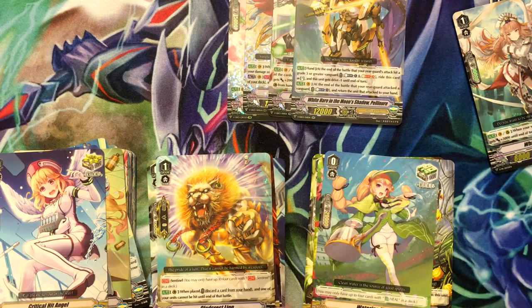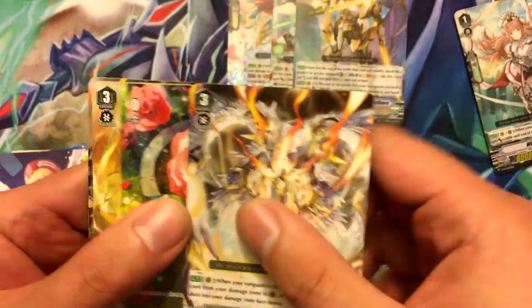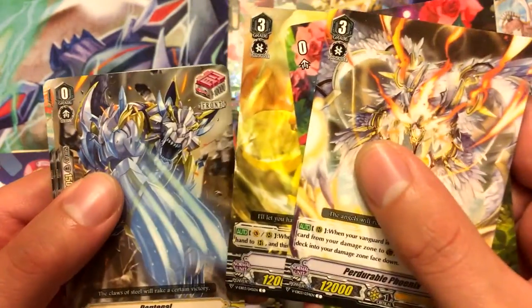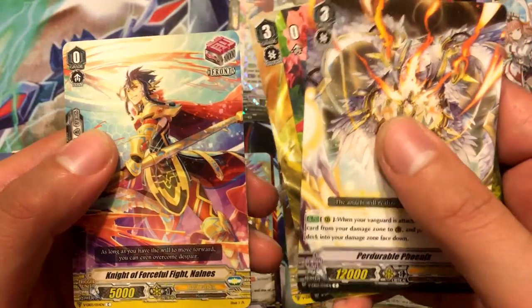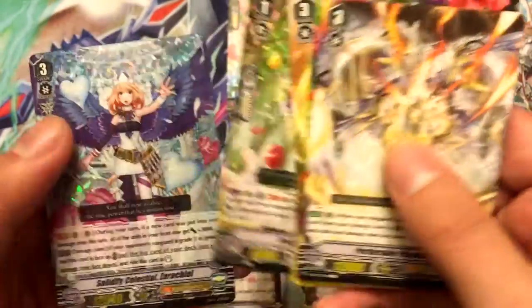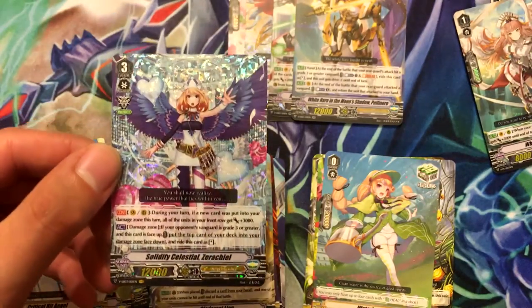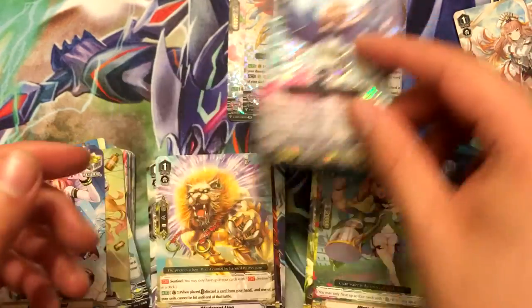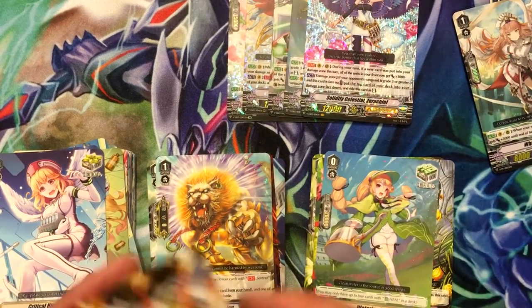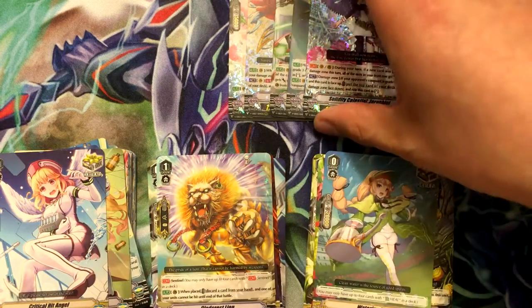Can I pull a Vanguard Rare in these last two packs? Perdurable Phoenix, Plant Token, Mock Slash Dragon, Dante Gaul, Knight of Forceful Fight Nowness, Fruits Basket Elf — and we got a Vanguard Rare! Solidified Celestial Seracchio! Awesome. Now I need three more of her. I also need three or four of Ezel. Pretty cool that I got every cool rarity so far.